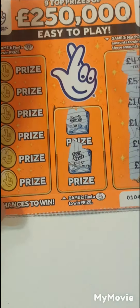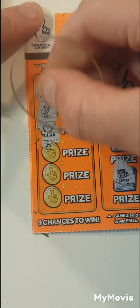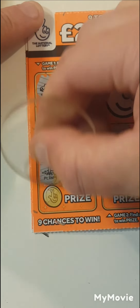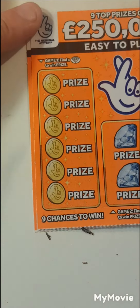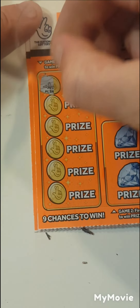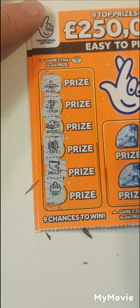No fingers. Gold nugget, cash, pot of gold, bag, plane, and a wallet. Down to the last two cards. We have plane, cash, gold nugget, a safe, wallet, and a bag.